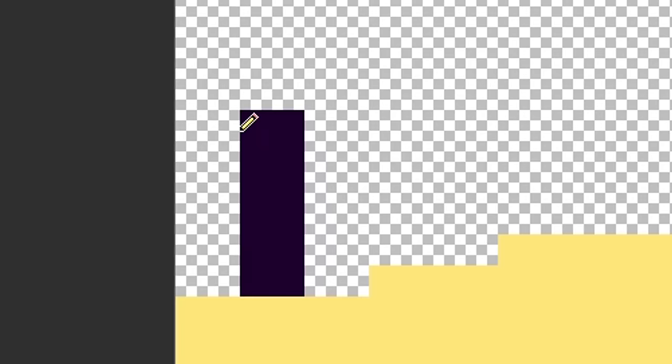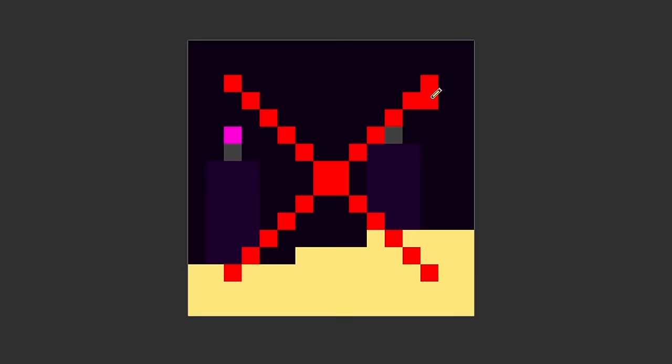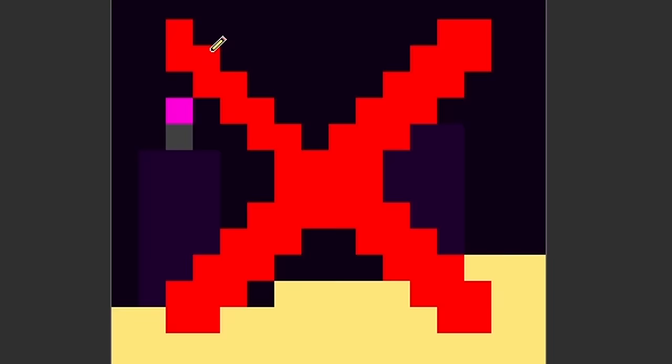I did a goat horn and got 'this is not the end,' so I drew some endstone, then added some end pillars, filled in the sky, and added a big red X over it because this is not the end. Next let's do the echo shard — it translated to 'this is salt,' so I drew a ziploc bag and filled it with what is obviously salt, just like what it says. Wait, why are the cops outside? What did I do?